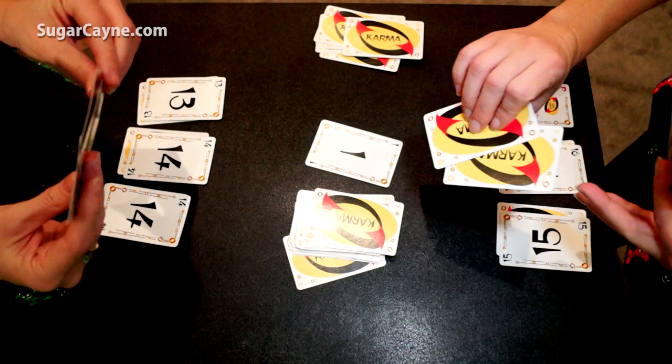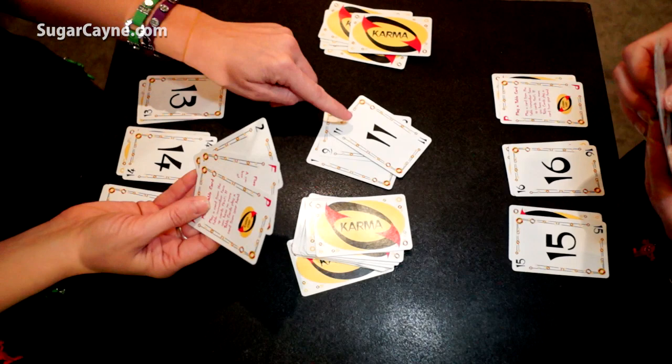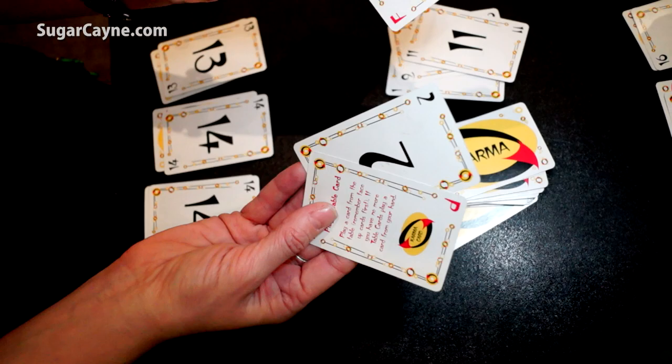This game also has karma cards, which are like wild cards — you can play them at any time. Right now I don't have anything equal to or higher than an eleven in my hand, so I'm going to play one of my karma cards on top of that eleven. This is a five or below card, which means she has to play a five or lower.